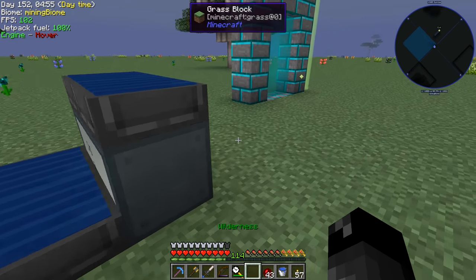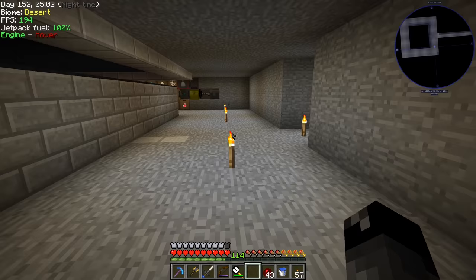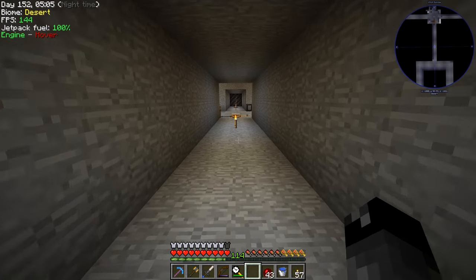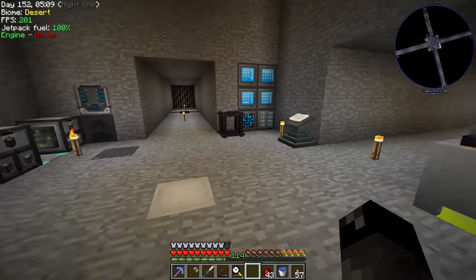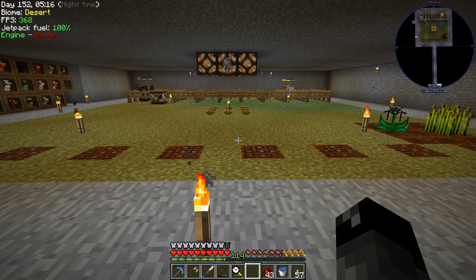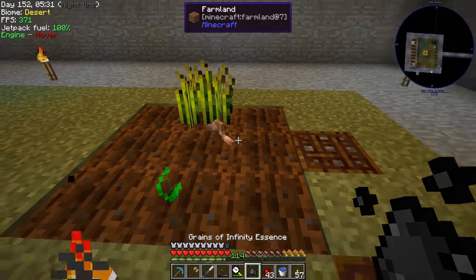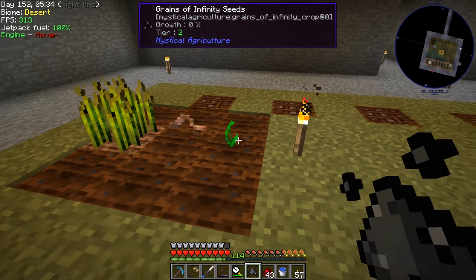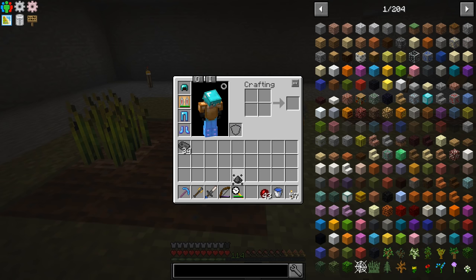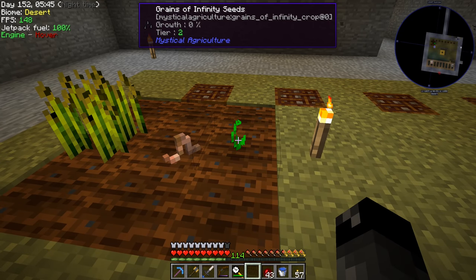So that was my reasoning for going with two smaller ones instead of the vibrant one. Last episode we were trying to figure out ways of making more grains of infinity — we know we can sift using gravel on a diamond mesh. We were thinking about exploring ways to give us sieving efficiency and fortune, but mystical agriculture makes more sense since we can target specific essence like grains of infinity essence.